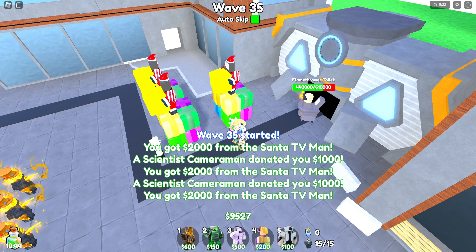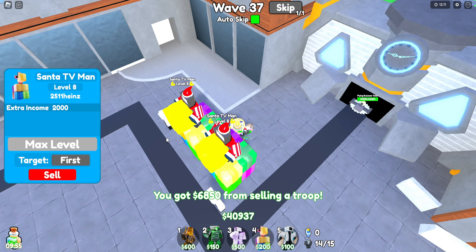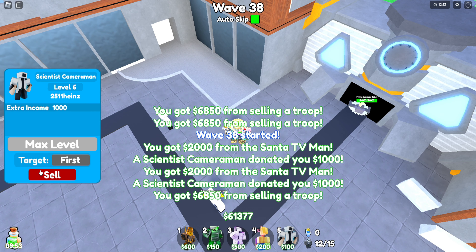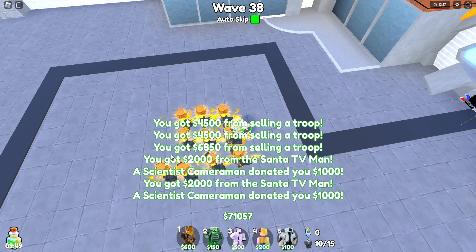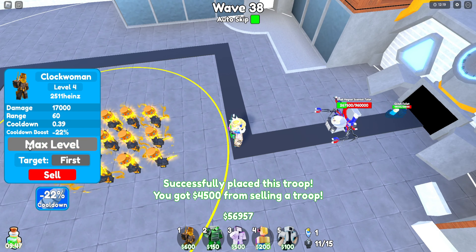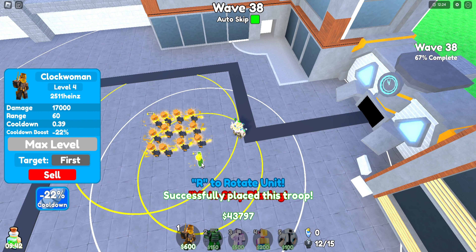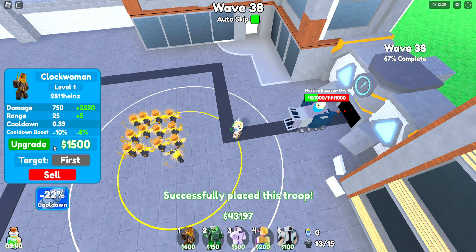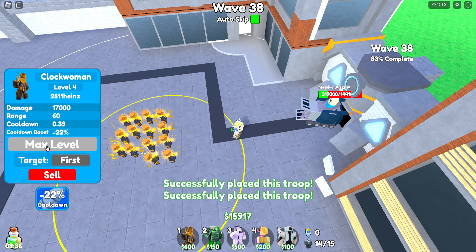We're on wave 35 and so far we're making tremendous progress destroying toilets. Let me sell my farms because I think I have enough to destroy them and place down the remaining Clock Women. Basically the Clock Woman is literally OP — with her alone we're just destroying these toilets, and these massive buzzsaw ovens are getting demolished right in front of our eyes.